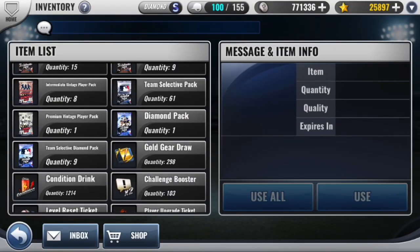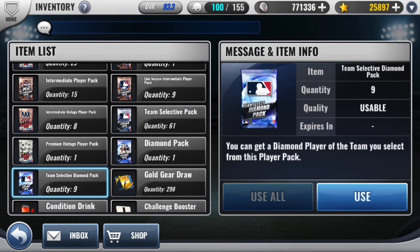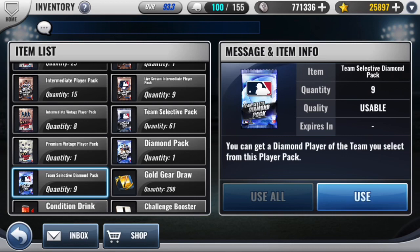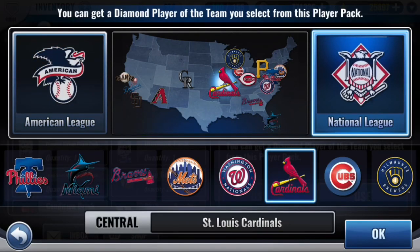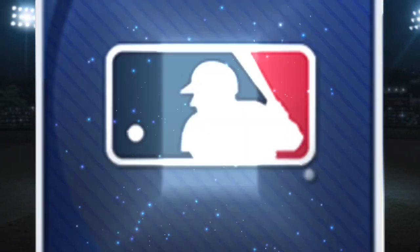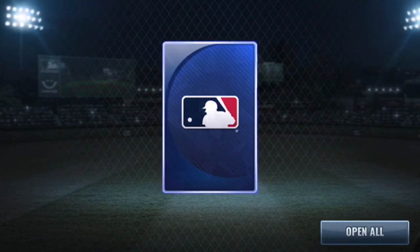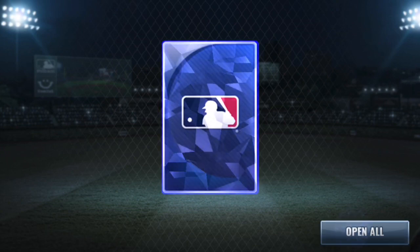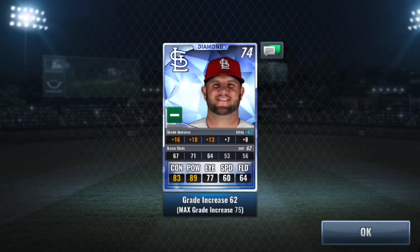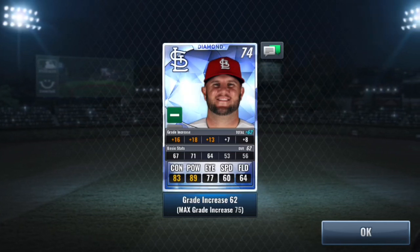The reason I'm starting with one of these diamond team select packs is that I'd rather open the position select packs first in case I pull a bunch of great starting pitchers and need to fill some holes in my lineup. Without further ado, let's see what the Cardinals can get us — and there's a diamond! Wish I'd seen one of those out of the ultimate select packs.